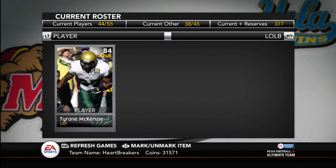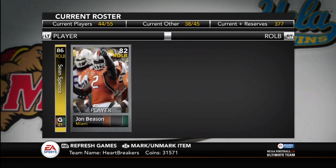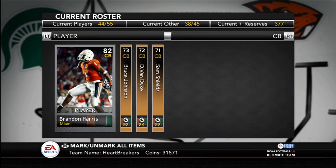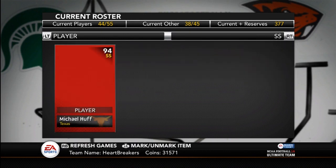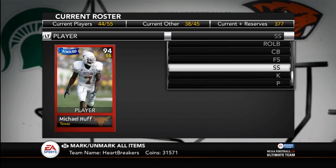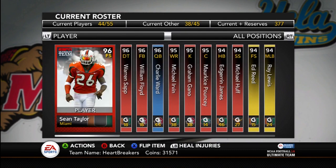Left outside linebacker is Tyrone McKenzie — there wasn't a Miami player so I had to find a Florida player. Middle linebackers are Ray Lewis, Jonathan Vilma, and Colin McCarthy. Right outside linebacker is Sean Spence and John Beeson. Corners — Miami really only had four corners in the game so I didn't have much choice there. Free safeties are Sean Taylor, Ed Reed, and Brandon Merriweather. At strong safety I still have Michael Huff because he's one of my favorite players. Kicker is Graham Gano and punter is Matt Bosher.